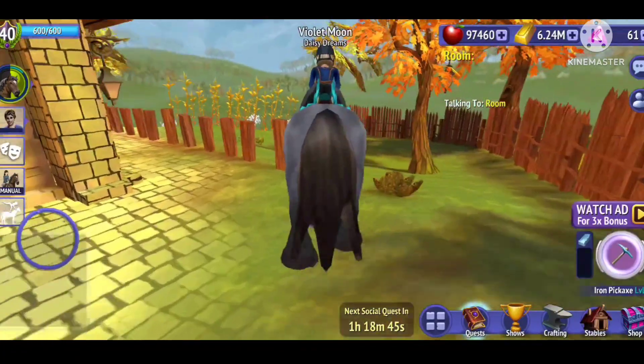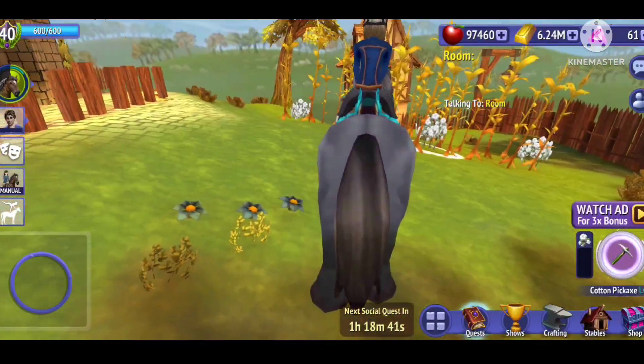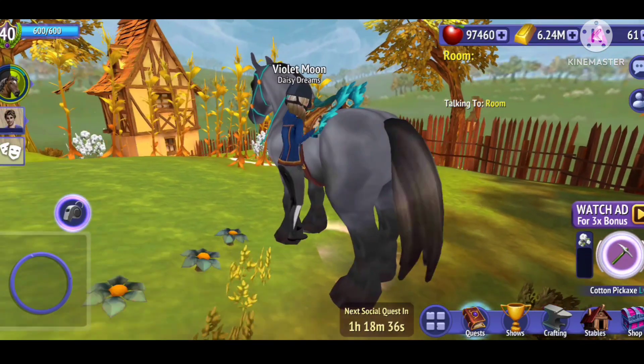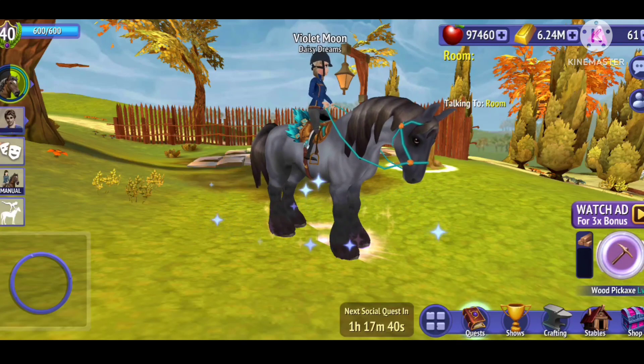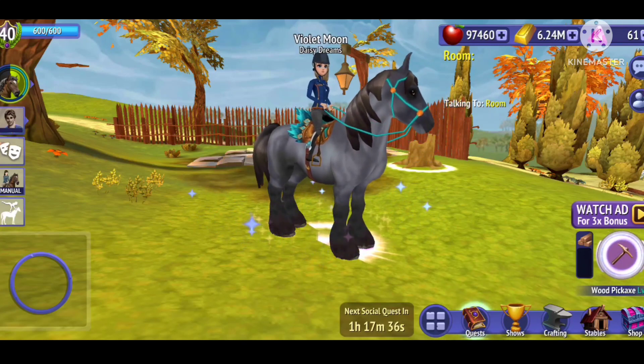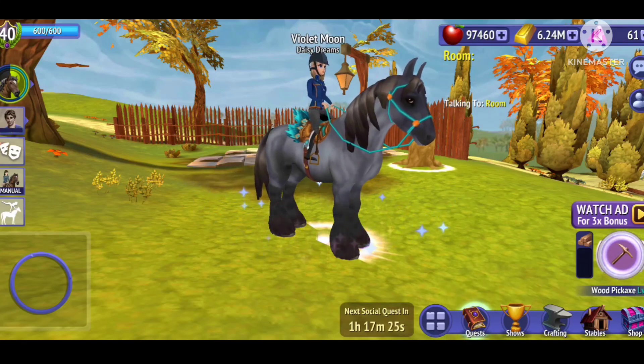I don't know what to name it. Maybe I can name it like Steel. I'm kind of sad I didn't get the Buckskin, honestly, because I really want to use it for my Realistic Roleplay series. But that's fine. Can I sort it? I almost thought that I had a duplicate of it, but no — I have the black one and then this one's like the gray one.